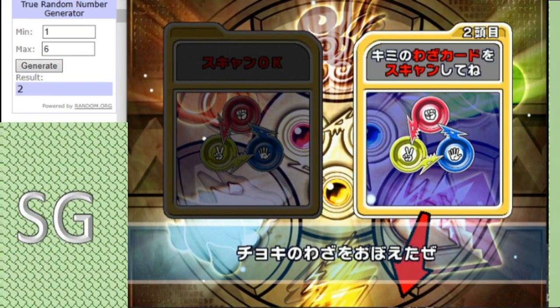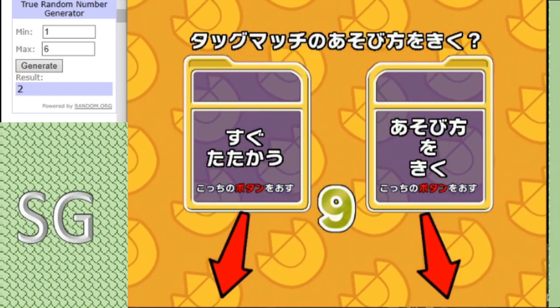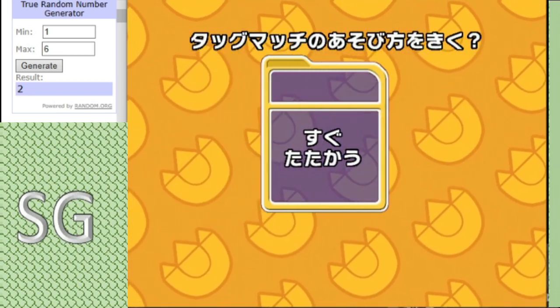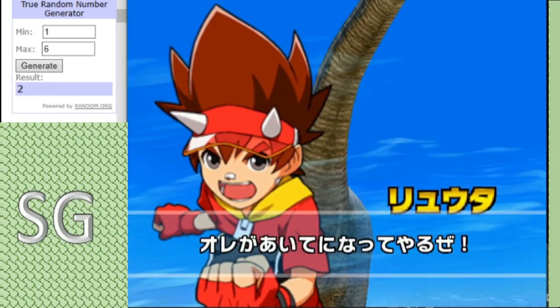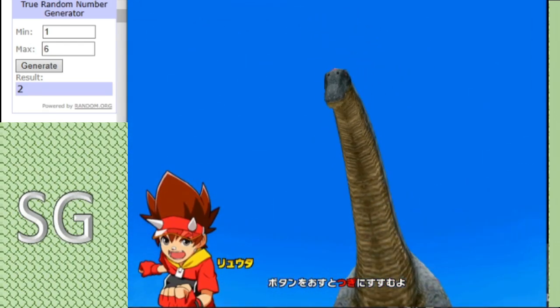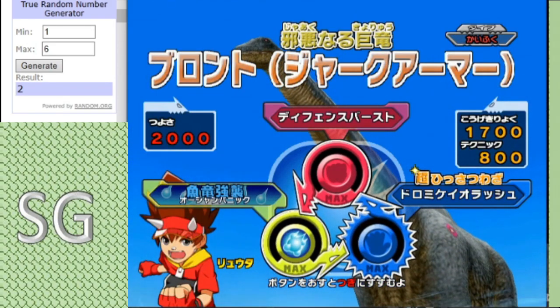Hello everybody, this is StrangerGamer back for the second match of Pool B. In this clash we have Team Brontikins squaring off against Chainsaw. This will be a big clash because in the red corner we have Brontikins — the spectral armor version, but there's only one version of Brontikins.